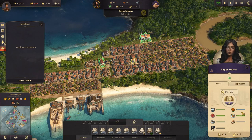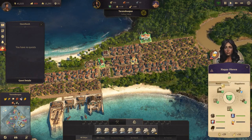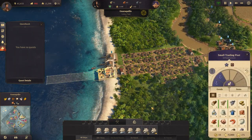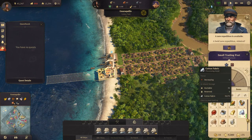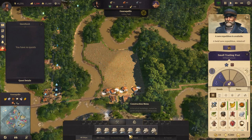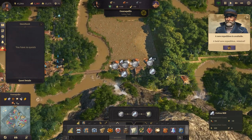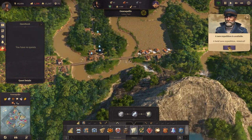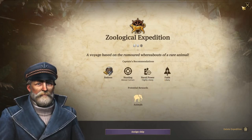We're missing some ponchos here. We're doing just fine. We do need some bowler hats. We need beer — I think we need to increase our beer production significantly. We could set up another cotton fabric factory. Let's do that. A bold new expedition, Admiral — good captains, respect the sea, fear it. Fashions, hunting, naval power and faith.